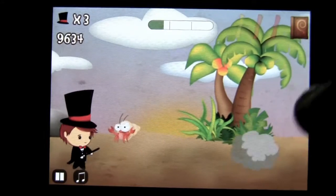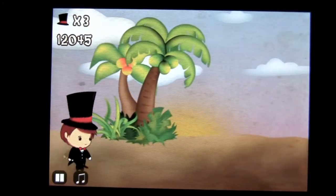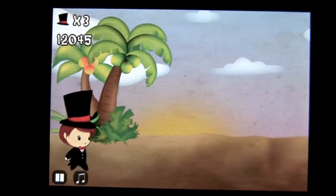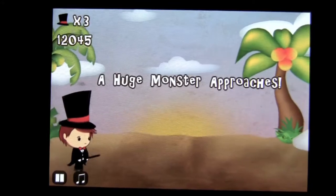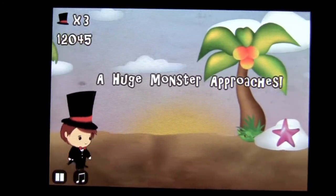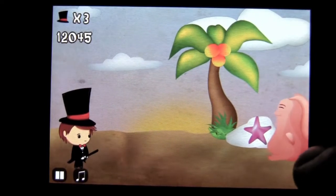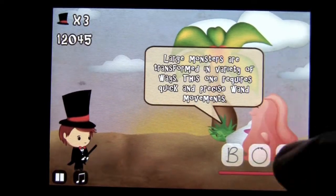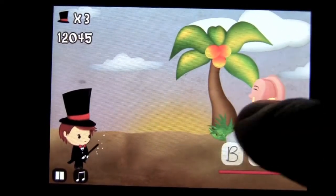Fun game, and again, family friendly. You can see your progress in the middle bar and there are more monsters as you progress through the app. Here is a boss battle — a huge monster approaches. I have a big floppy, so I have to do these drawings to get rid of him. You have to do it just right to get rid of it.